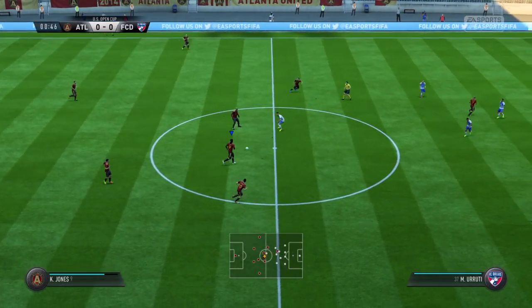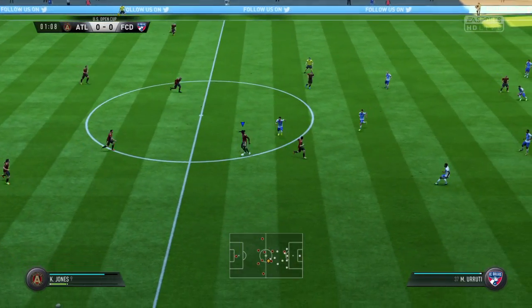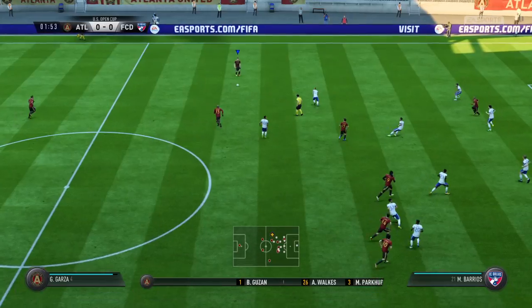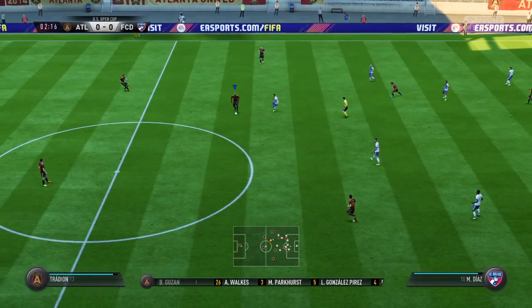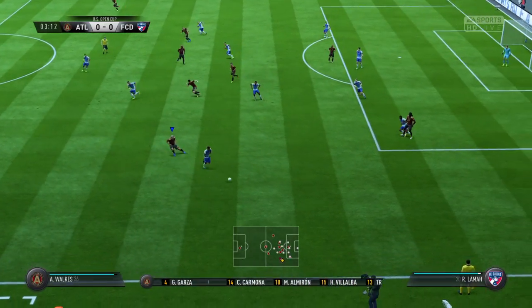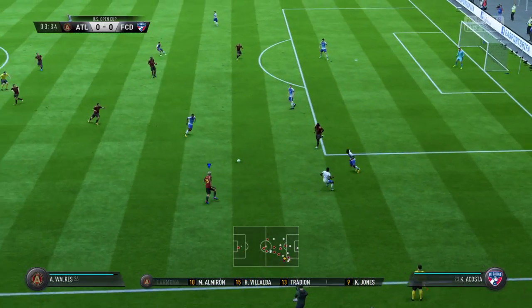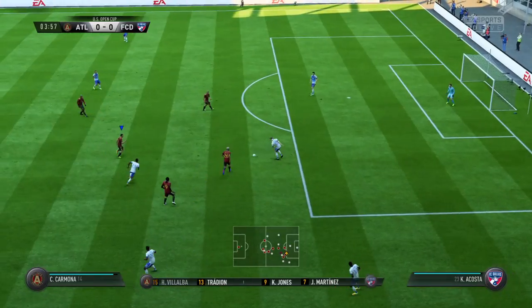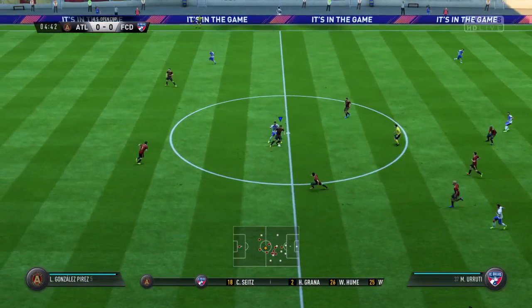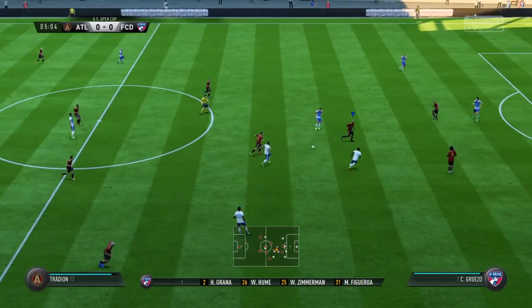The match for you today: Atlanta United against FC Dallas. Atlanta United lining up in a 4-4-2 but a diamond shape is how he's gone. I've seen this manager so often switch formations midstream during the course of a match, and we might see that again today.